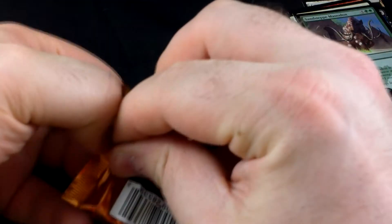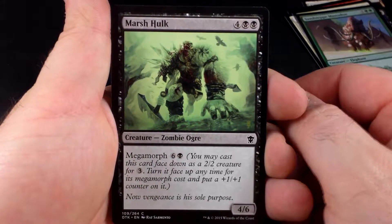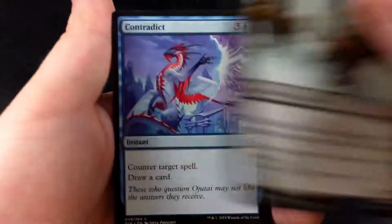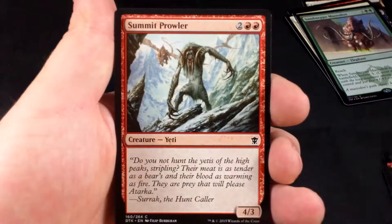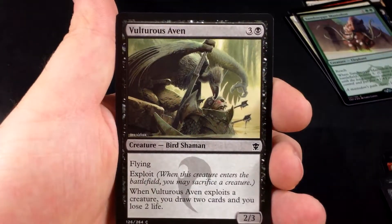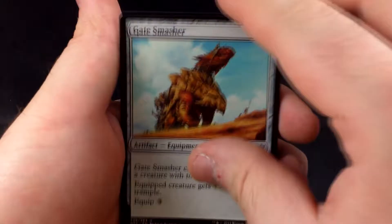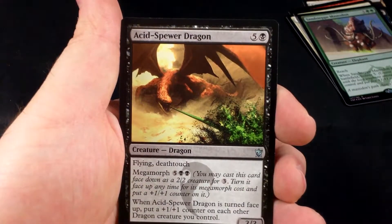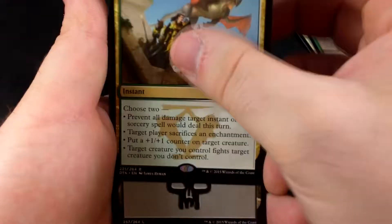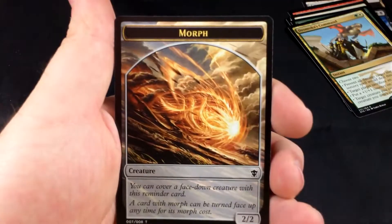On to Dragons of Tarkir packs. We are on to a Marsh Hulk, Kindleflame Fury, Sandstorm Charger, Sipsig Ice Breaker, Contradict, Glade Watcher, Summit Prowler, Stampeding Elk Herd, Spidersilk Net, Vulturous Aven. Our three uncommons are a Gate Smasher, Sheltering Dragon, and Acid-Spewer Dragon. Our rare is Dromoka's Command — a very powerful card that's seeing a lot of play. We have a Swamp and a Morph Token.